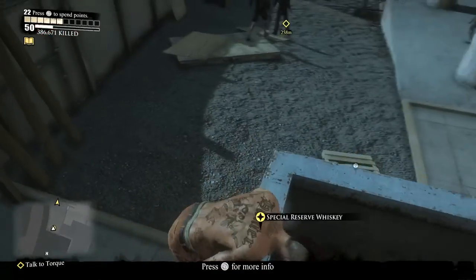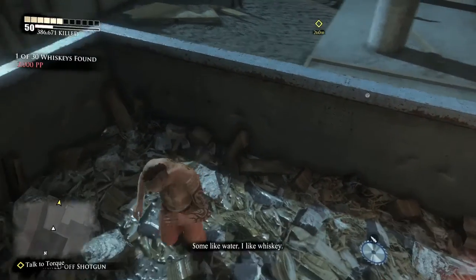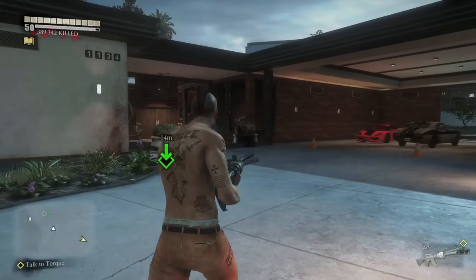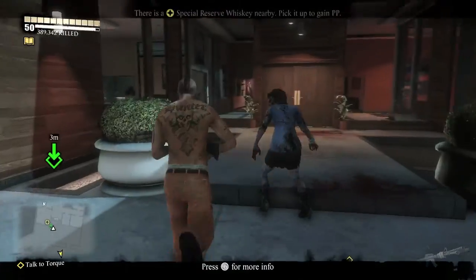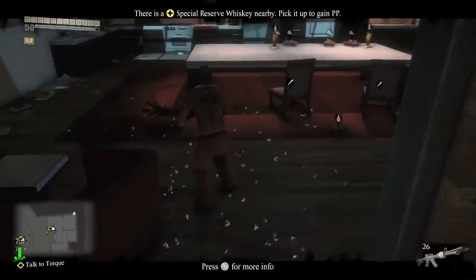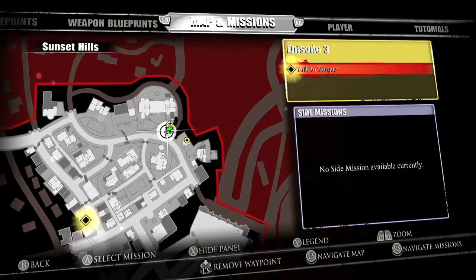The first one, once you get tossed into the dumpster by your homies, will be right here. Make sure you pick it up. It's by the abandoned house in Sunset Hills. We will be starting with Sunset Hills. As with all the other collectibles in the DLCs, they do appear on your map as well as your minimap. The whiskeys are indicated by the stars, so make sure you run around the map and grab all of them.